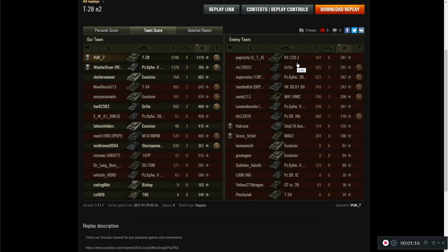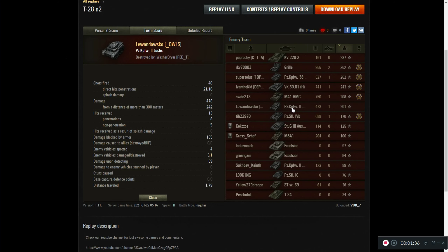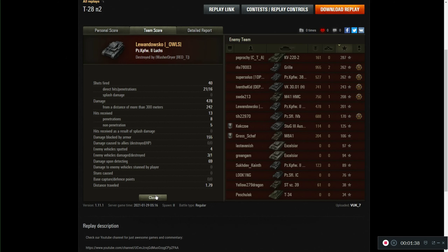4 kills and 2746 HP of damage. The best player in experience is actually that KV-222 — wow. So mostly he was just spotting. So what about their Lucks? Oh, this is Lucks — so why didn't Lucks do well? He was spotting, but yeah — 4 enemy tanks spotted but no damage, so everyone saw those spotted tanks but nobody shot them.